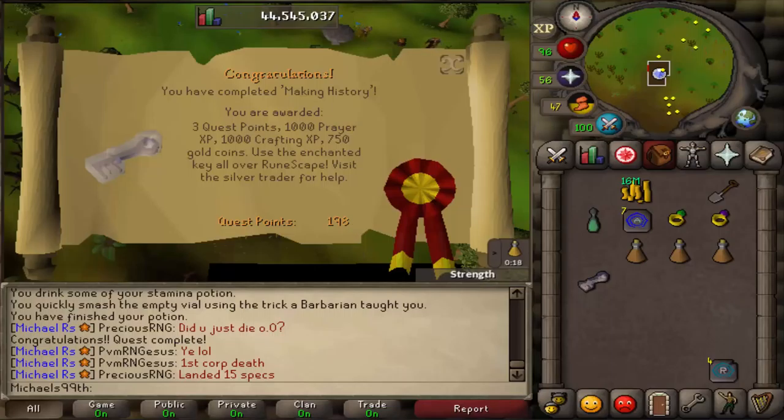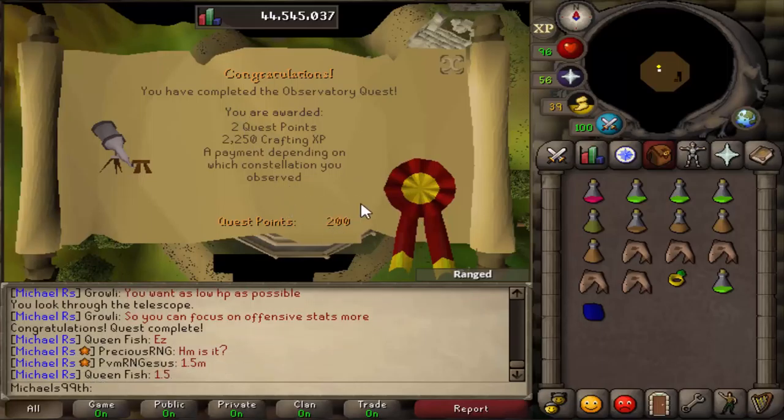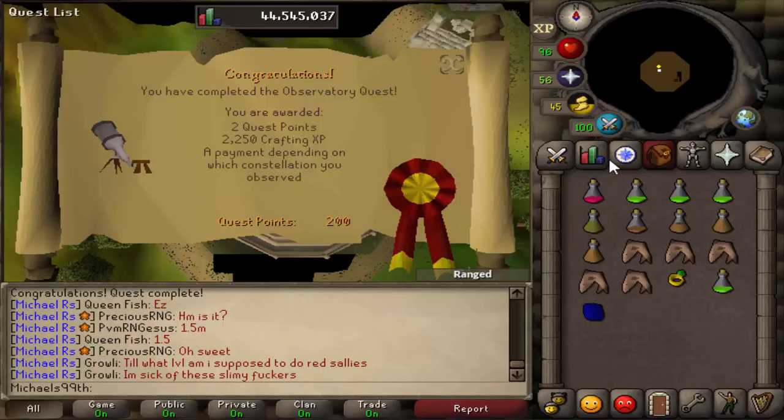Only 2 quest points left for Dragon Slayer 2. Just finished the Observatory Quest for 2 more quest points — I'm at 200 now, and got 875 hitpoints experience. Be careful with this quest though: it gives different types of experience depending on which stars you see at the end. On this account I wouldn't have done it if it was giving attack experience, but since it's a 10-minute quest I just did it and would have done another quest if it had given the wrong XP.